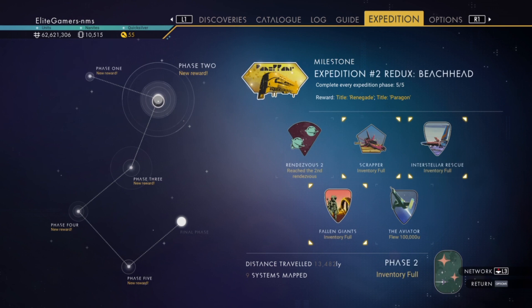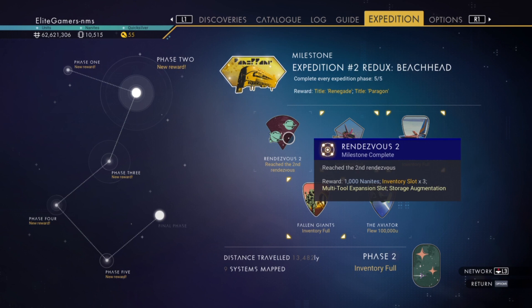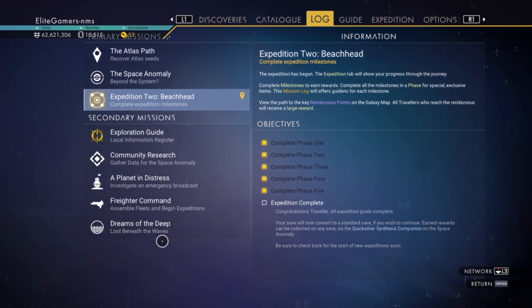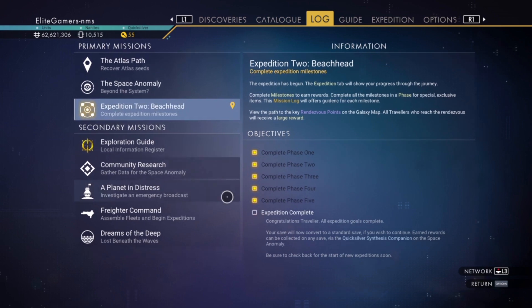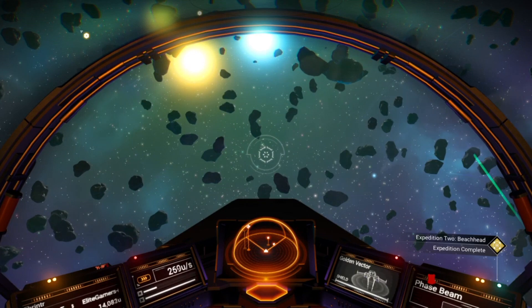I'm also not going to cover the Rendezvous, because basically when you do a Rendezvous you click the icon, go to your log, and it'll say Rendezvous. You just click it and it shows you where it is on the map and you fly to it. That's all there is to the Rendezvous — they're quite easy, so we don't need to do anything more with that.